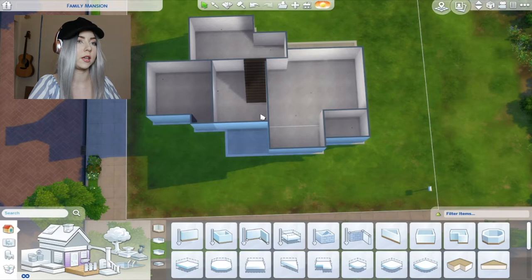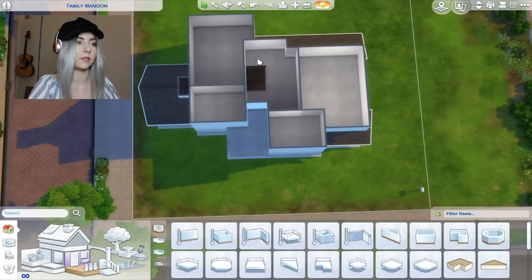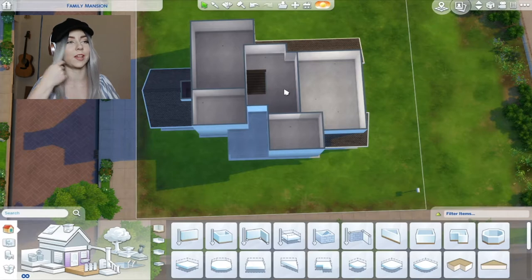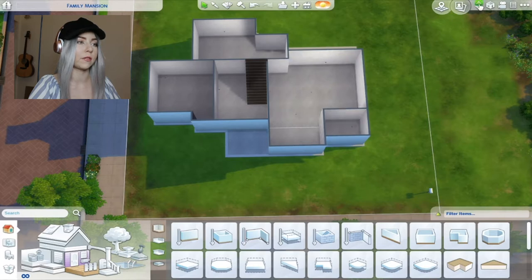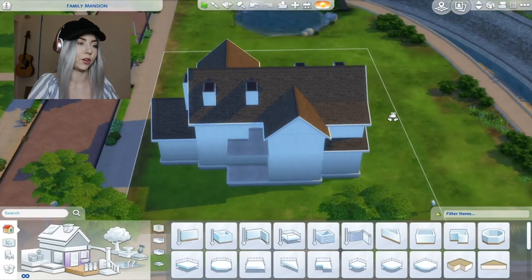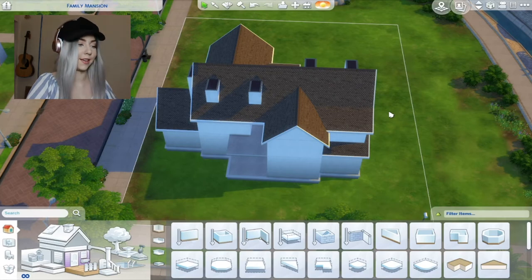We have 10 rooms - I could technically count the entryway as one room because it's connecting the stairs, so we might have nine... but the outside counts, so we have 10! One, two, three, four, five, six, seven, eight, nine, ten - it works out. Let's see what color the outside is gonna be. I'm gonna paint this wall tomorrow, that's why there's blue tape.